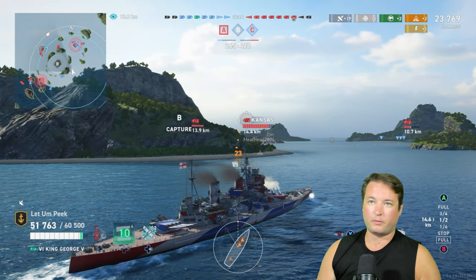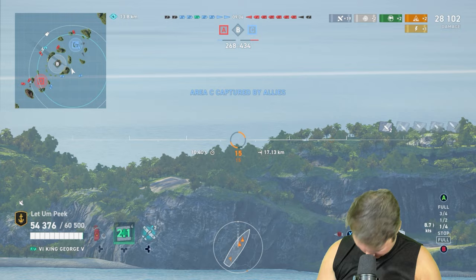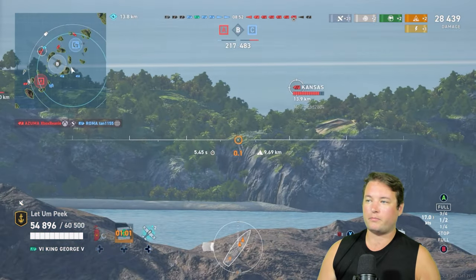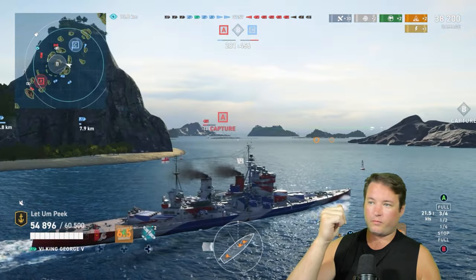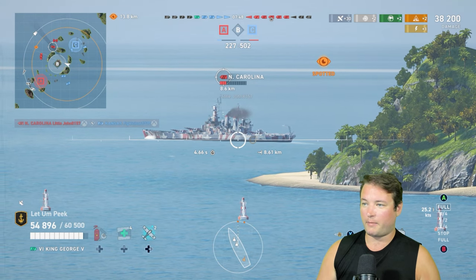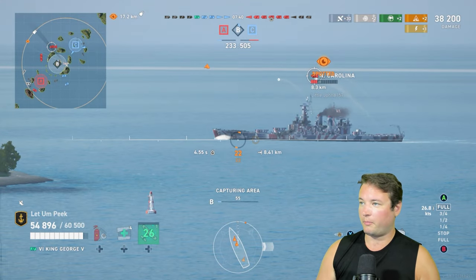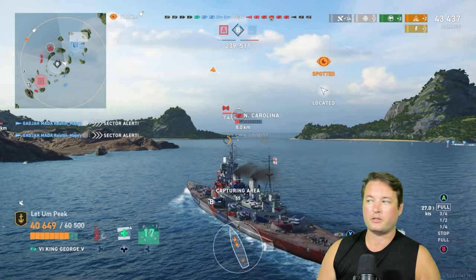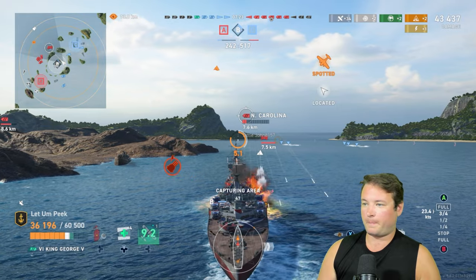Aim up just a touch — come on, permanent fire, I believe in you King George. Now I'm going to try and keep this island between me and him so I can stay unspotted, and in doing so I'm going to move into Bravo. Take note — North Carolina has changed position and is pulling out this way. Amagi, North Carolina, Kansas — three things we really don't want to fight head on. He's opening up broadside — unheard of. The plane actually helped me. That is why I normally play battleships with big guns. We didn't have enough pen to get through that torpedo protection — that's just the cost of playing certain ships.